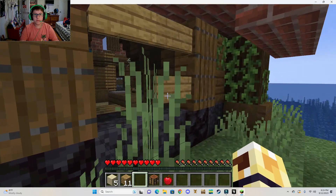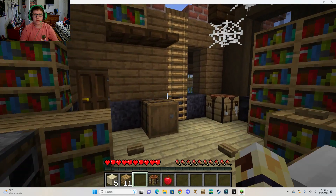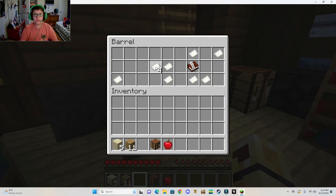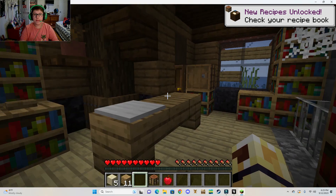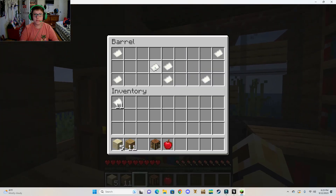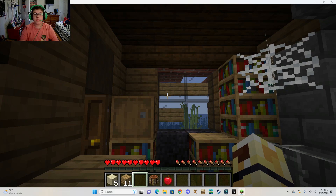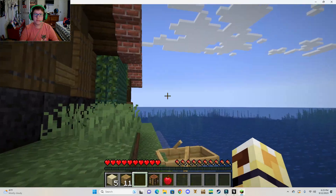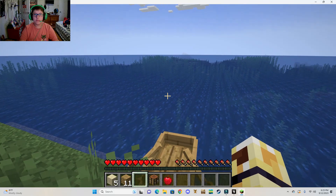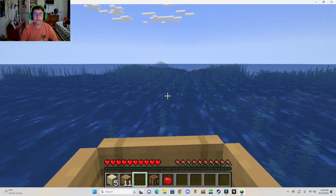Gotta find the door. Where the heck is the door? These chests are filled with paper that we can use to make fireworks. It doesn't appear that there's anything else in here. I'll just try and remember that this is out here.